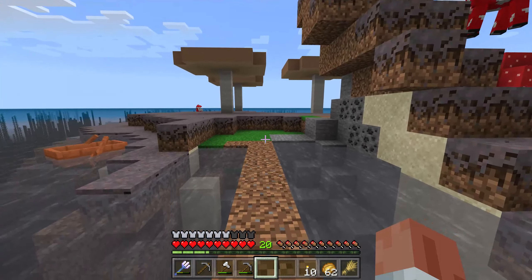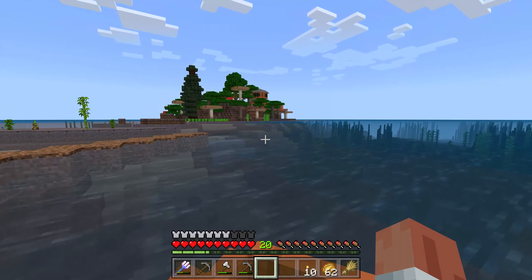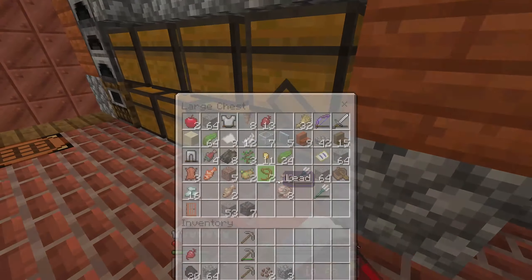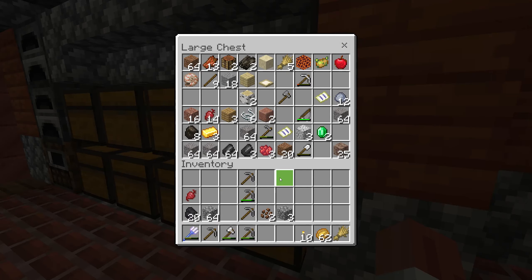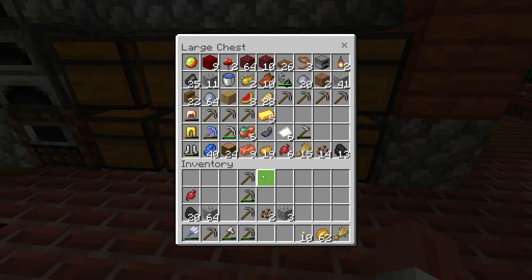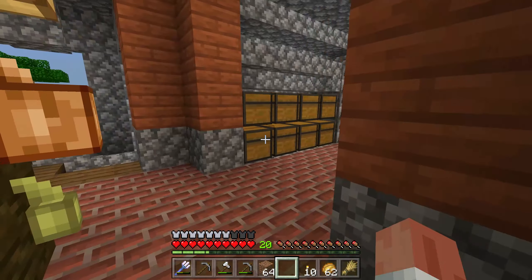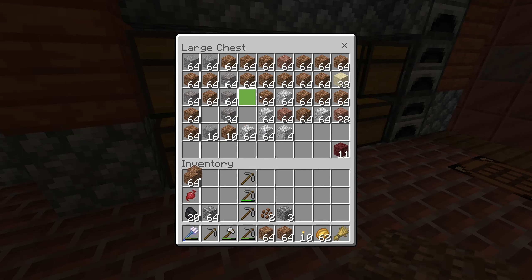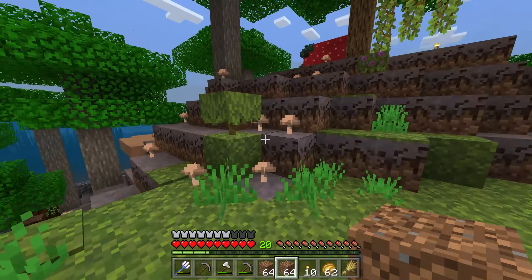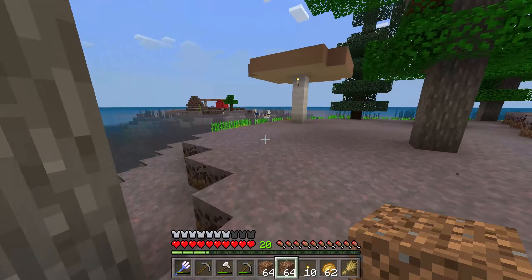I was thinking about it and I think we should expand this island and make it bigger. There's actually some grass here already — I'm hoping it'll spread so we can have green grass going all the way to that island. I just need to grab some more dirt. I should have a lot of it because I've been working on my secret project.